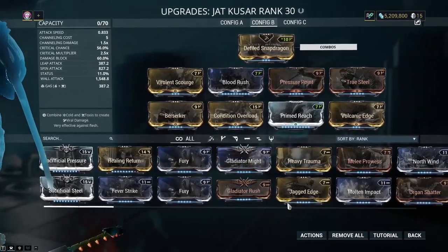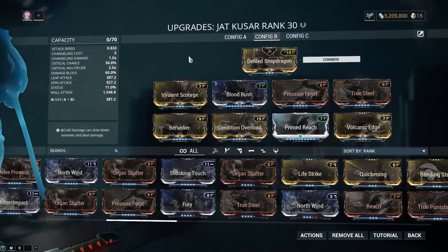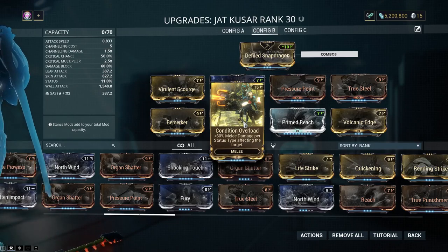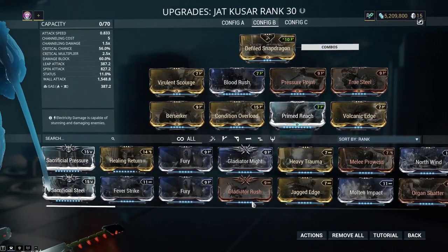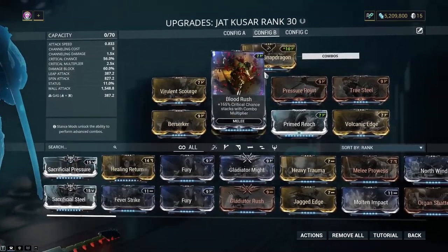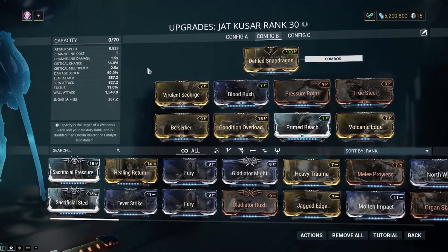And if you were to have, say, Heat Viral or Heat Corrosive, that would go up to about 180%. There's a reason why people praise Condition Overload and look for it so hard — it just gets ridiculous. If I was totally insane, once I get my Umbral Forma, I would make this thing Umbral, but I'm not going to do that. I'm going to give it to Nezha, because Nezha is the best boy.